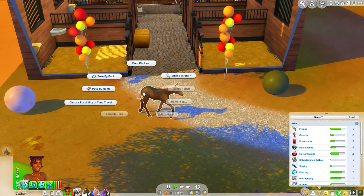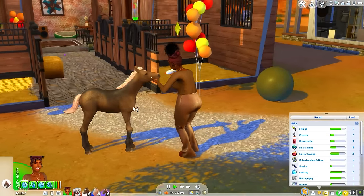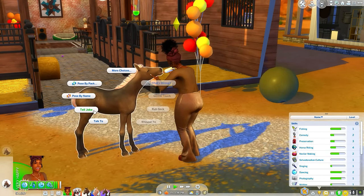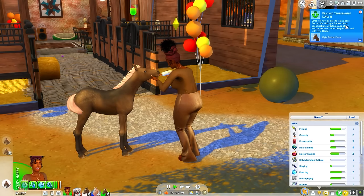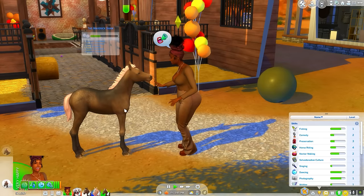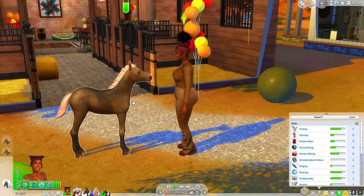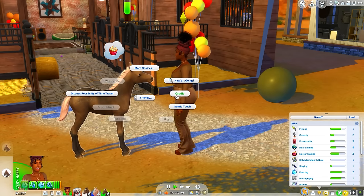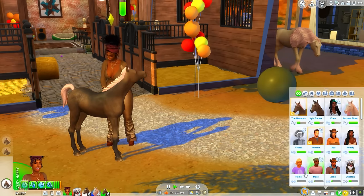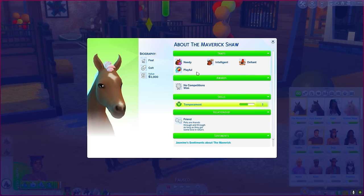Can we see about the Maverick? Can we bottle feed? Oh, we have to be good friends with Maverick first. Bottle feeding is the way to go. We'll brush his coat, tell a little joke — temperament level two. We're friends now! He's so cute, look at his little legs. Let's check his traits: he's worth a thousand dollars, Playful, Needy, Intelligent — great! — and Defiant. So a little bit of his mama in him.